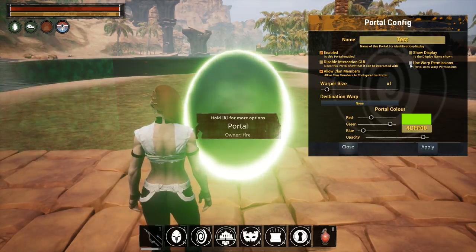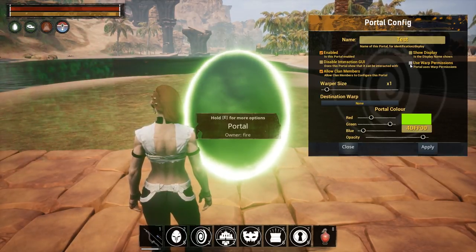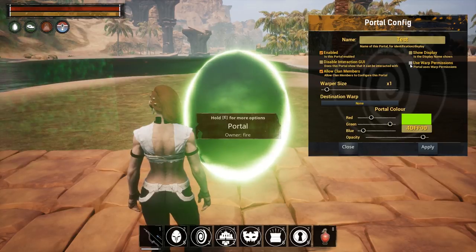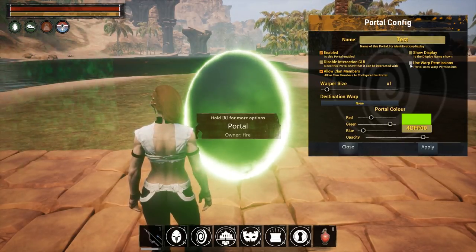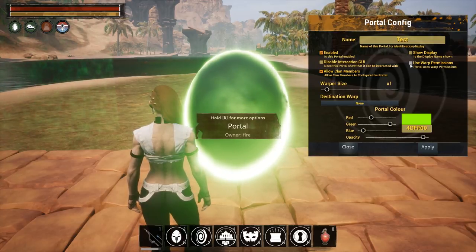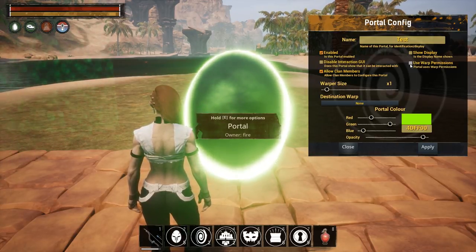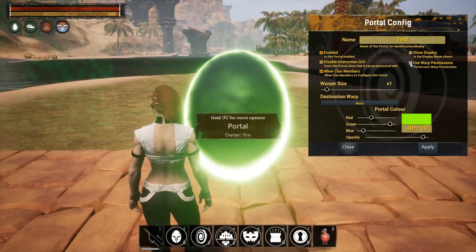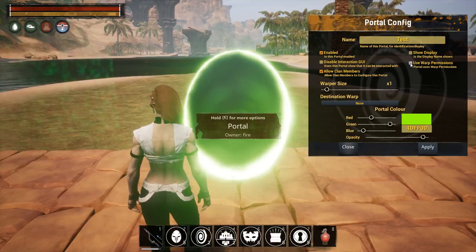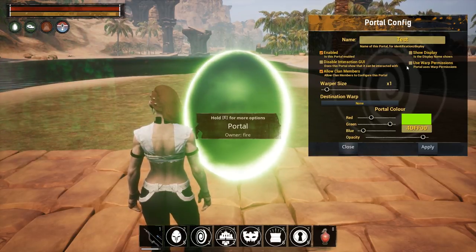You can set the portal to use warp permissions — whatever permissions you've configured for that warp. If you're not sure what I mean by that, go back and look at the previous videos — links are in the description. So if you have the warp set to take a silver every time, walking through the portal will take a silver every time.